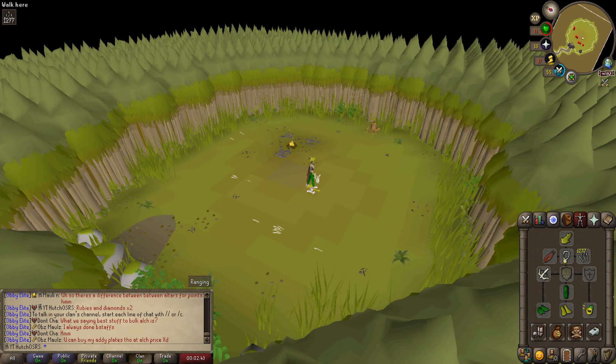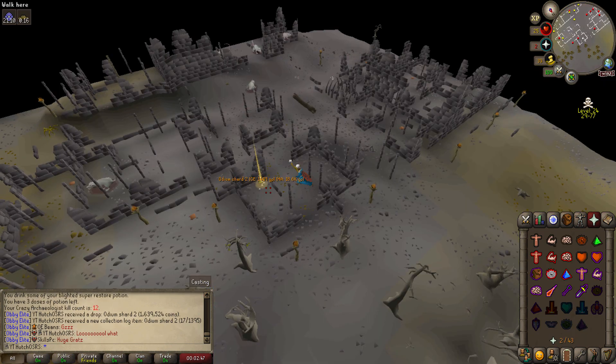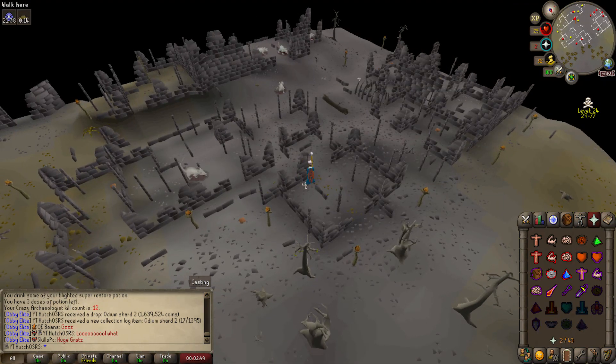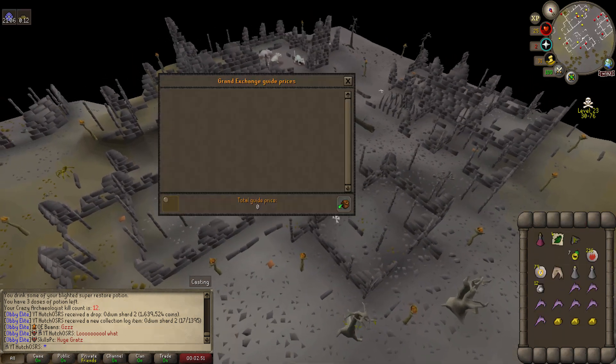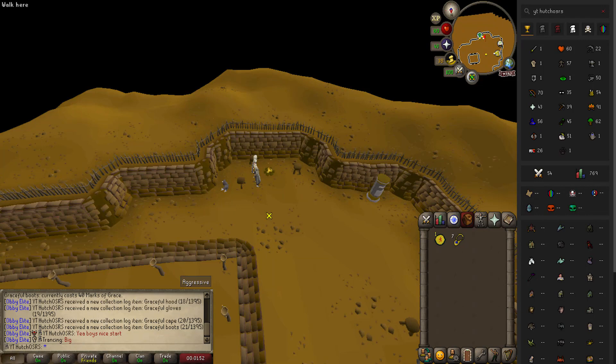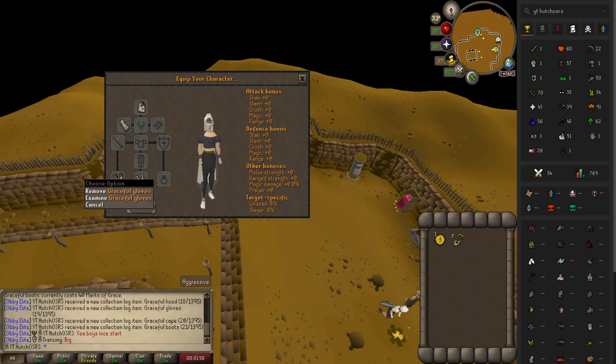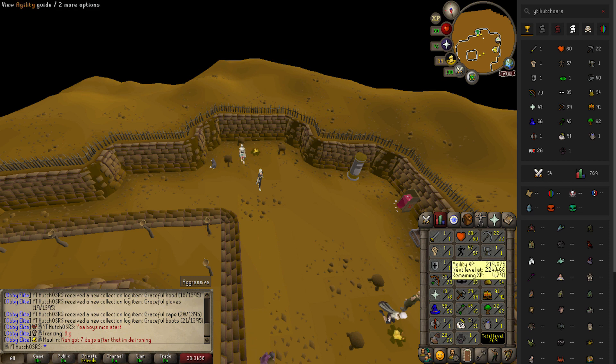In the background we're doing the moss giant boss — we got a couple of keys last episode from wildy slayer and some crazy archaeologist kills. I actually got the odium shard drop, and I'm looking for the rune crossbow but didn't get it this run. Also trained up some agility and managed to get the graceful hood, gloves, boots, and cape.